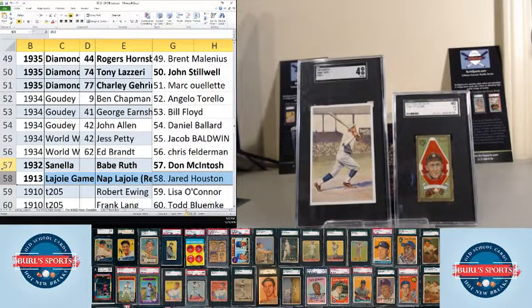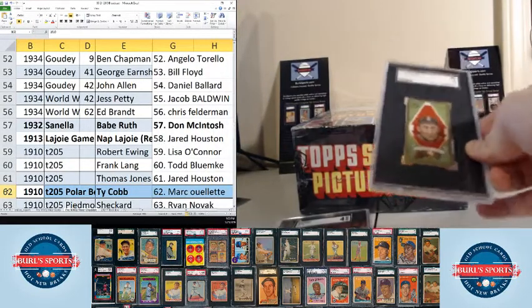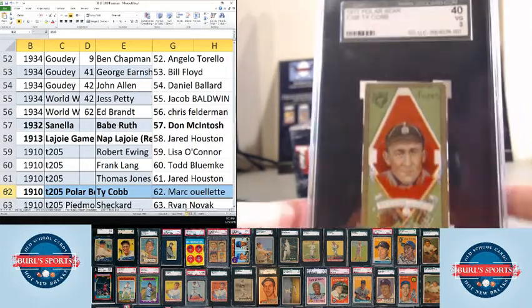Now we'll get into some T205 — those are the gold borders. Lots of them are low grade, but a few stars in here, and of course the Cobb is in here as well as a couple other graded ones. Robert Ewing goes to Lisa O'Connor. Frank Lang goes to Todd Bloomkay. Thomas Jones goes to Jared Huston. And the big hit — Ty Cobb — goes to Mark O. That's a very nice hit for you, Mark. But there's the Cobb, SGC-3. Just a fantastic hit.